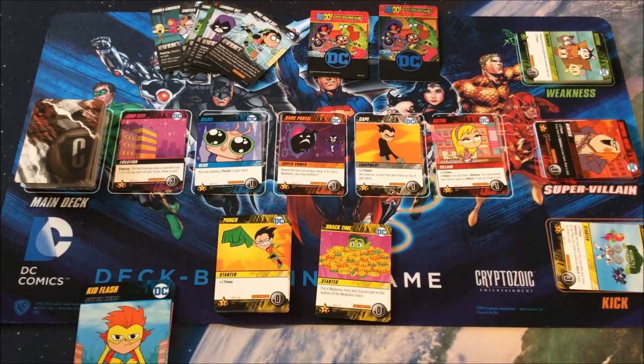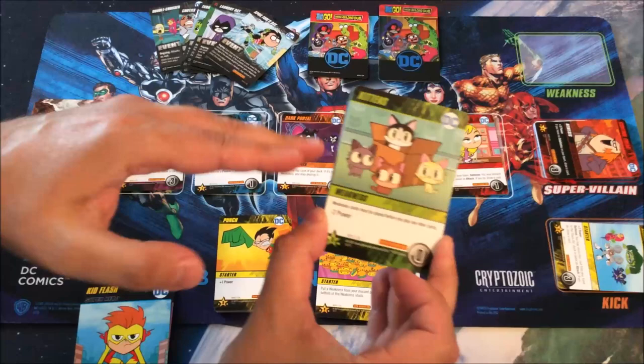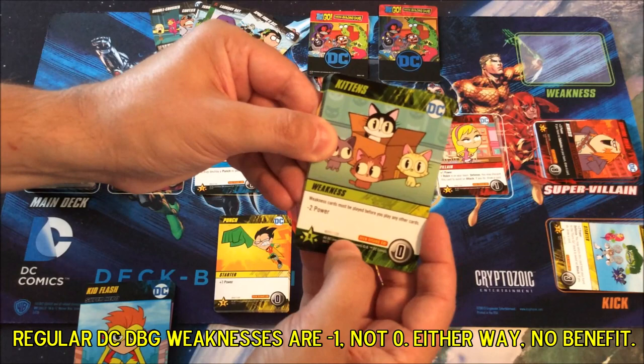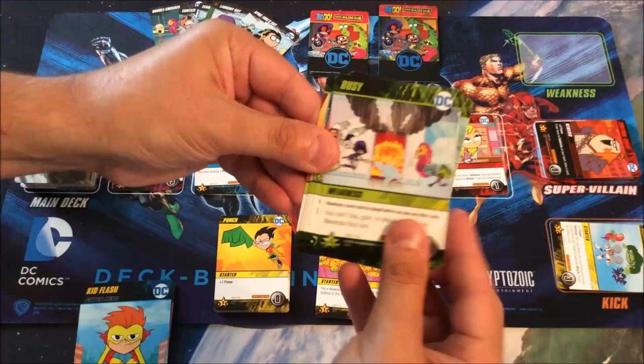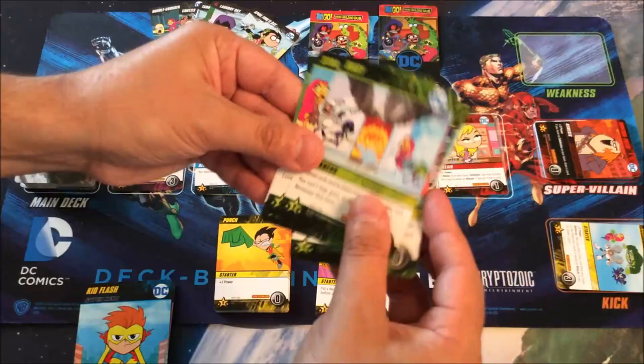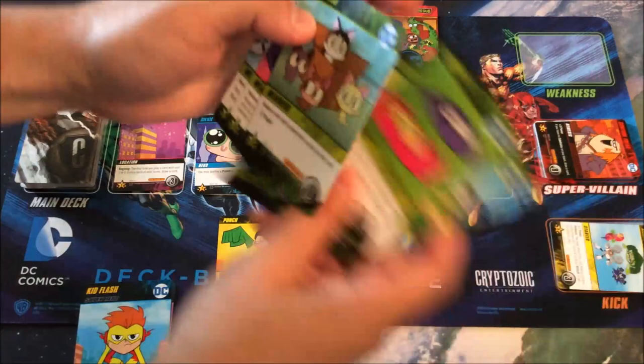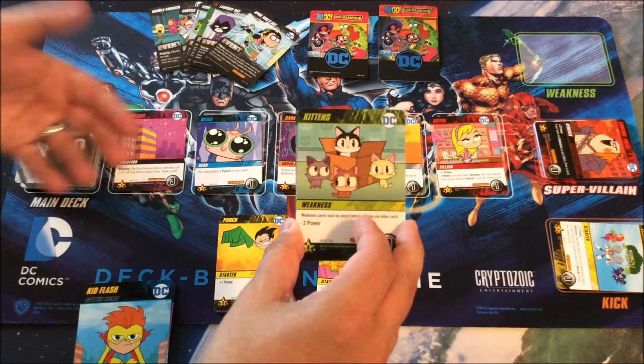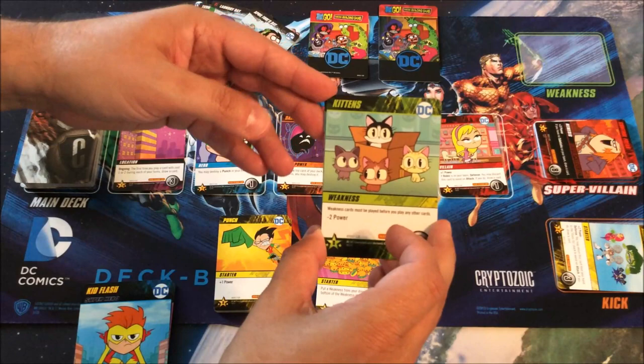The weaknesses work a little differently as well. There are 10 of them, and they're face-up. Whereas weaknesses in other games are one standardized type, in this game the weaknesses all have some effect. They're still worth zero for your victory pile and won't help you when in your hand, but they play differently — each has a different effect listed. When you gain one and it gets shuffled into your deck, eventually it winds up in your hand.